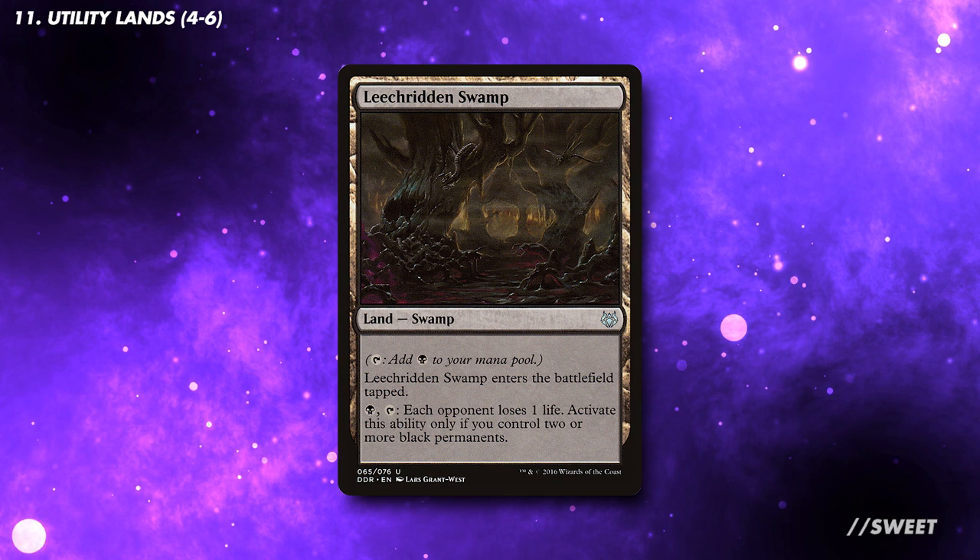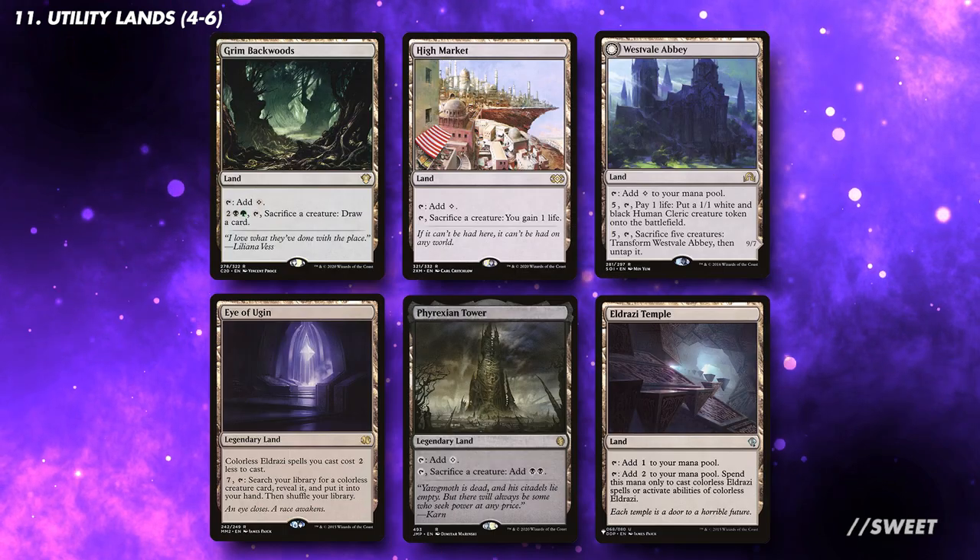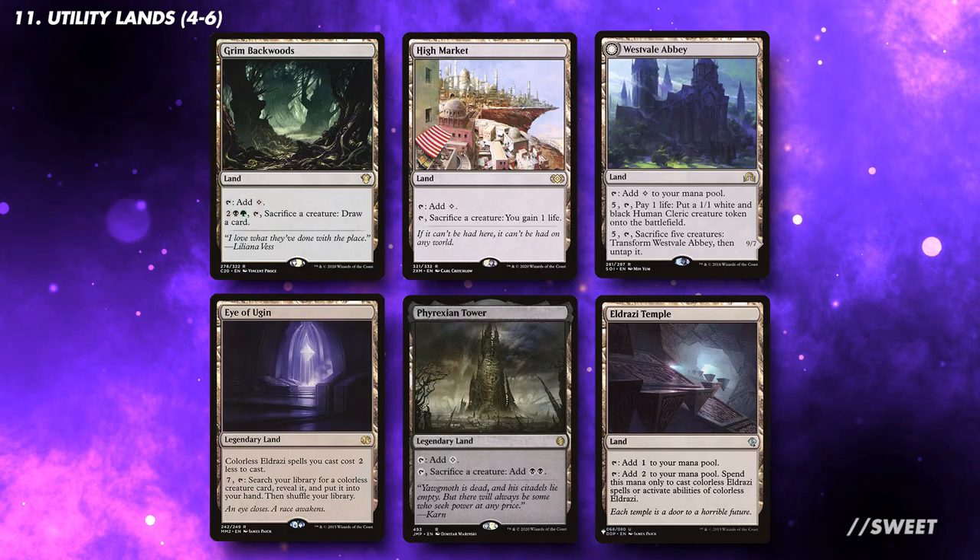For utility lands, Leechridden Swamp is great as it can drain all of our opponents. Outside of this, look for lands that allow us to sacrifice our creatures for value or ramp out our threats.